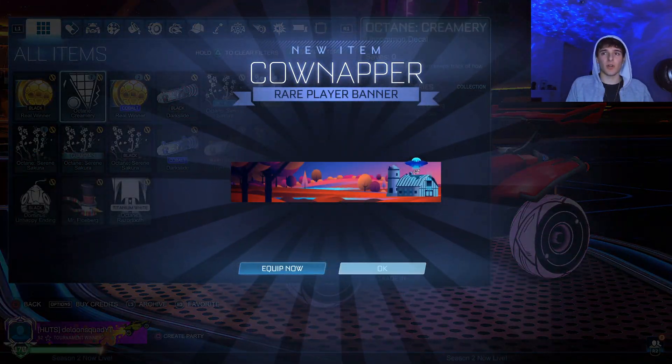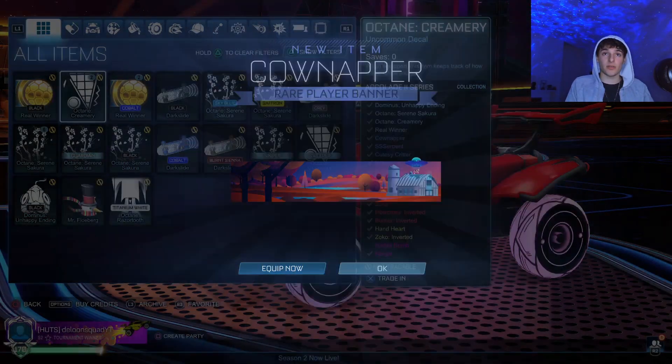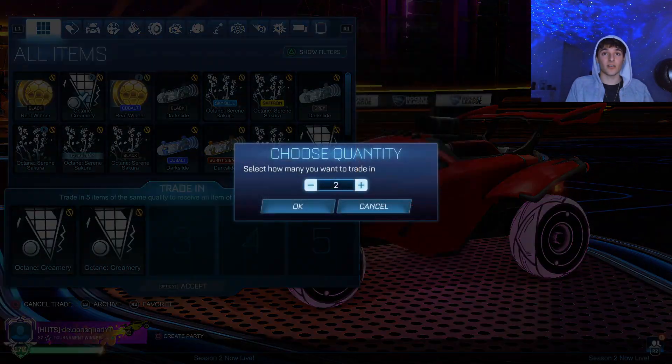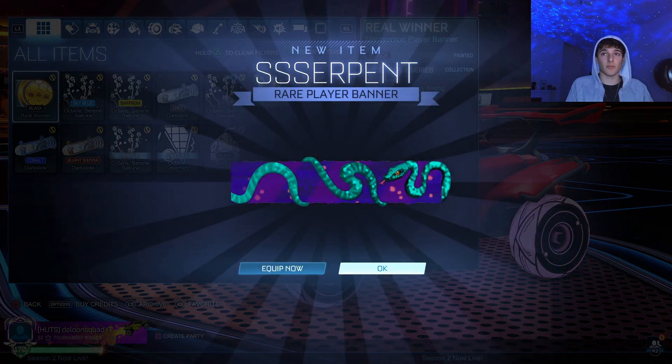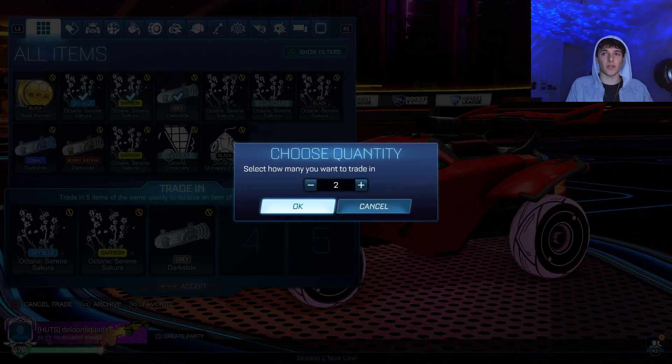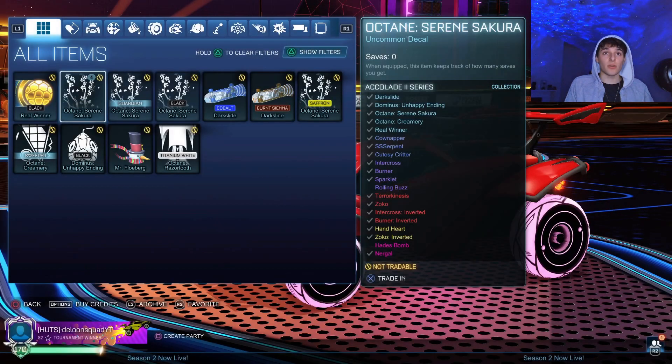Playing more tournaments in the future, he'll just get these back so easily, because they're uncommon decals and uncommon stuff — he'll get them back so fast. So to be honest, I'm not too upset with trading these up. Here we should be good — nothing's good going to come of this, sadly. Cobalt real winner, got two of those. That black dark slide does look quite clean, but I'm not going to keep it. The only thing I'm probably going to keep is that black real winner, because it does look quite clean.